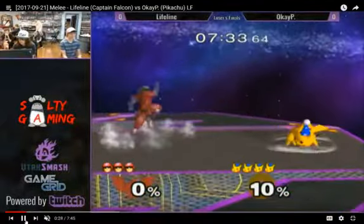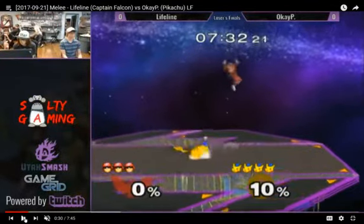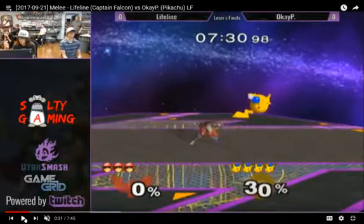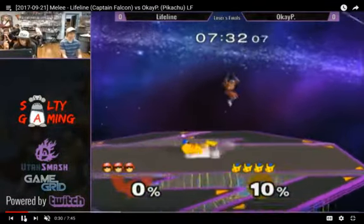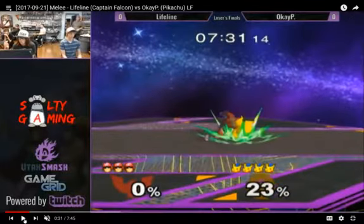He's dash dancing around and trying to whiff out these moves, threatening with the down tilt. That was actually pretty cool by the Falcon — lands with this up air, catching OKP by surprise because it looked like he was in lag from the stomp. Just a really quick up air into a grab. That's actually pretty cool.